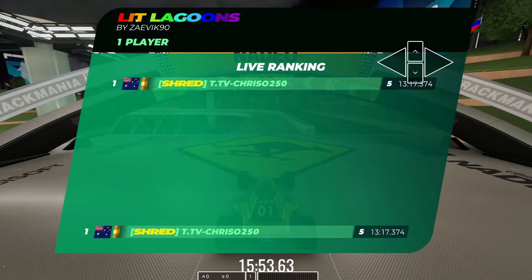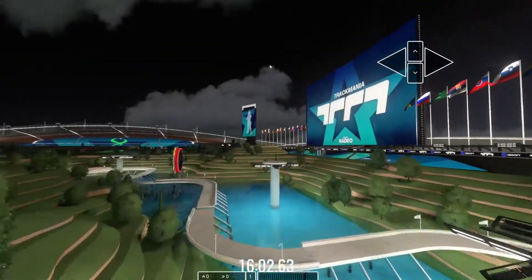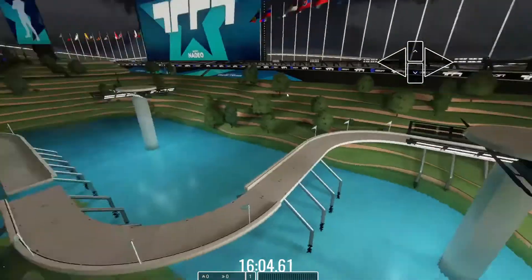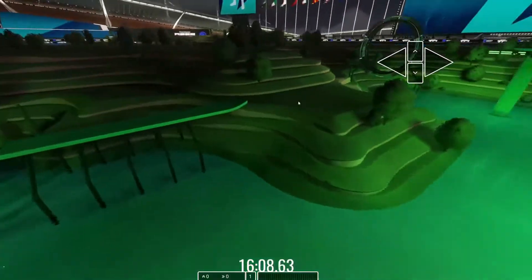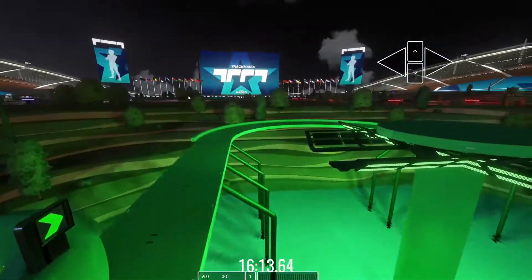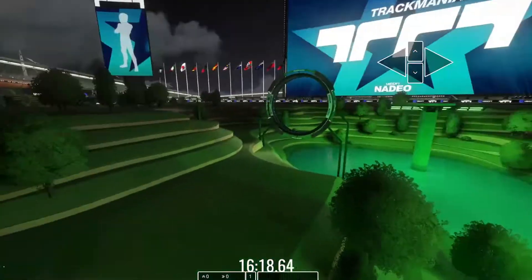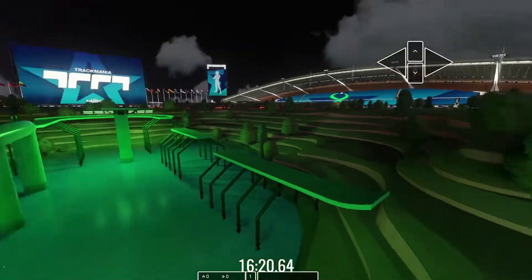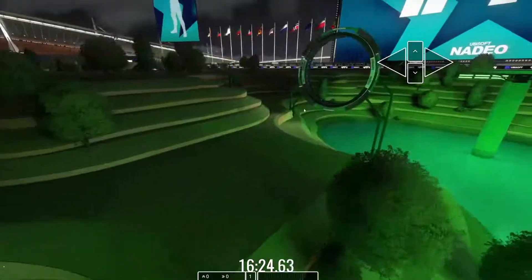Here we are on today's new map called Lit Lagoons by Zavik90 — another Zavik map. His maps have been a little hit and miss for me in the past, but I think this one's really good. The only real complaint I have is the green section — he made this speed check a little too difficult. If you don't get this section well, you won't make it, and I think it's a little bit much to ask beginners on green.